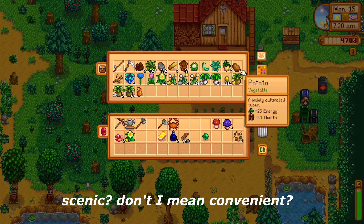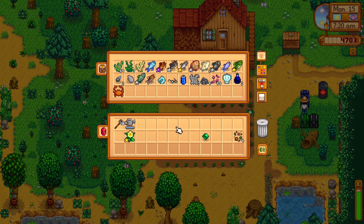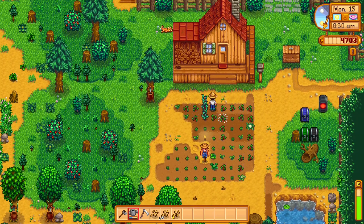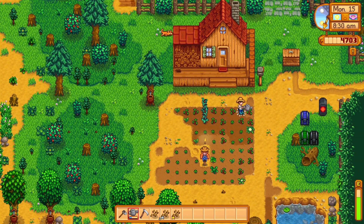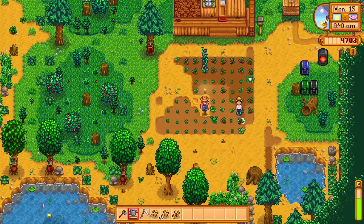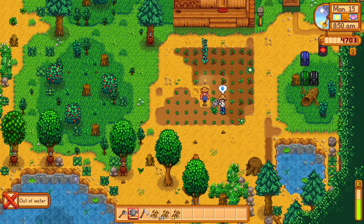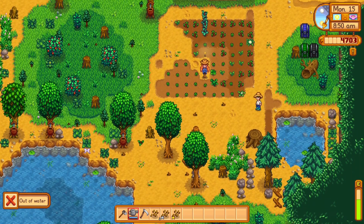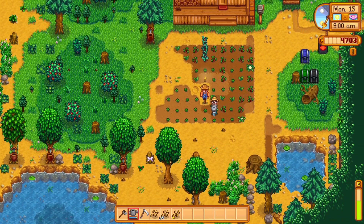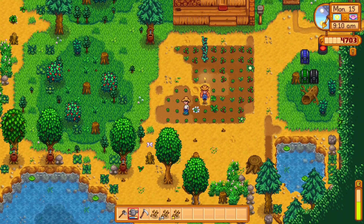Inventory sorting time. Let's go gift Caroline, because we got a gold star daffodil on us and we really need to get on that. And then let's forage for salmonberries in Cindersap Forest, and then we'll go to the mines with the time we have left in the day. On our way doing that, we'll go to the community center and drop off some stuff, because we do have a lot that we can drop off at this point.